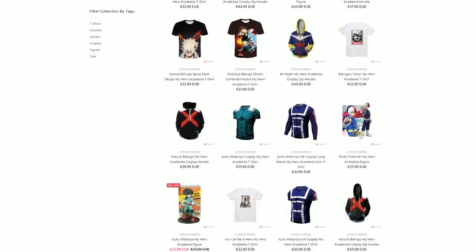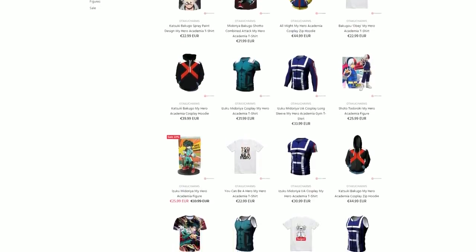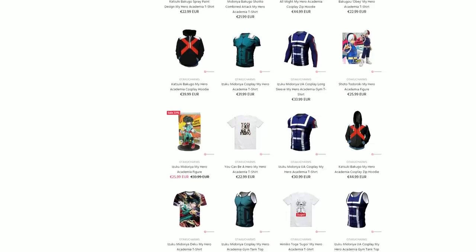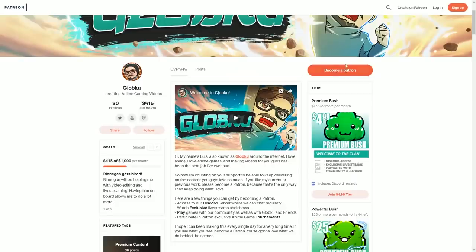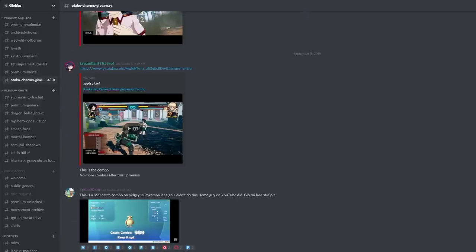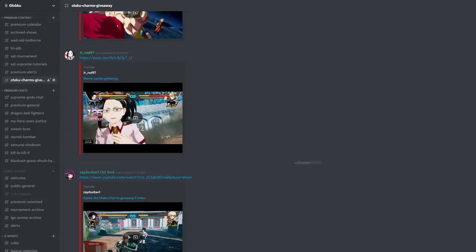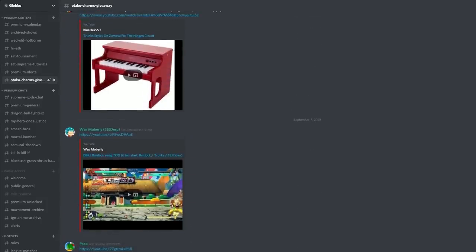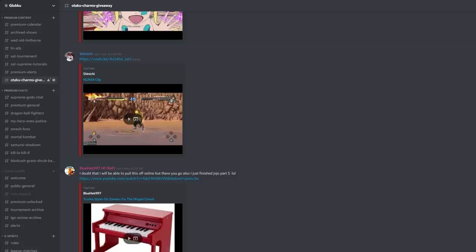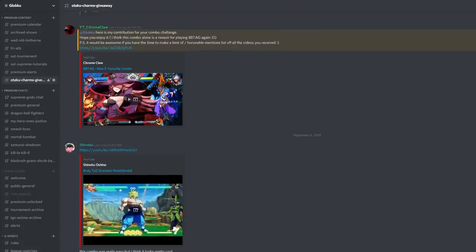Check their website because they're giving away a free item to three lucky winners — any item on their website, absolutely free. To enter the giveaway: 1. Become a premium bush on YouTube, Patreon, or Twitch. 2. Link your premium account to Discord and join our Discord server — that's how you access the giveaway tab. 3. Send me a combo. The most creative and stylish combos will win. Creativity is key. It doesn't even have to be a fighting game — I just want to see some swag.